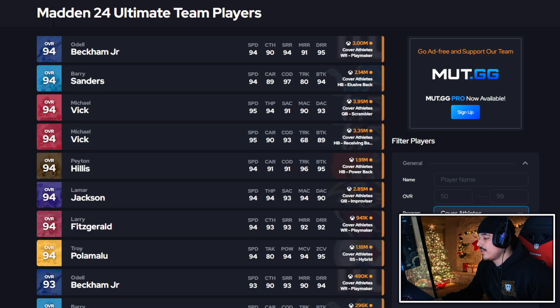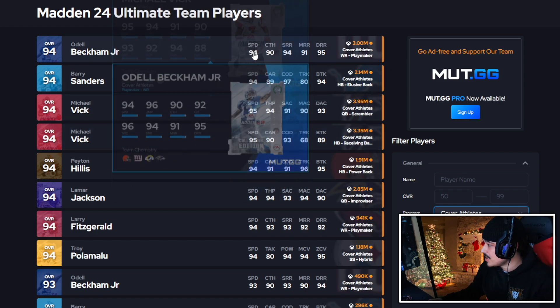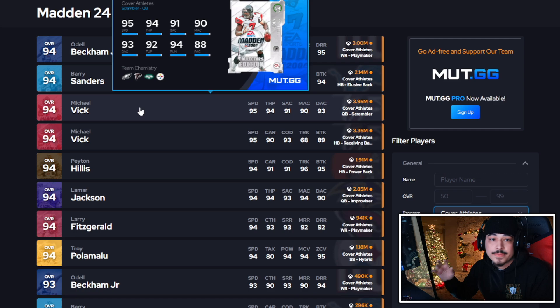That's it for today's video. We graded every single cover athlete card. Hopefully with gifts coming out tomorrow, some of these cover athlete cards will drop in price — definitely be on the lookout. These are some of the best cards we've seen all year in terms of X-factors and ability slots. Hopefully some of these cards can drop down to like 500K. But I wouldn't buy any of these new cards today — they're just not worth it, especially one day before Christmas and an inevitable market drop. As always, I will see you boys in the next one.